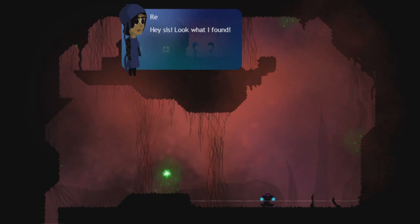Hey sis! We'll call you Ray. Look what I found. A rare human artifact that automatically creates maps over places. Amazing, isn't it? I want you to have it. I know, I'm the best. You're welcome.